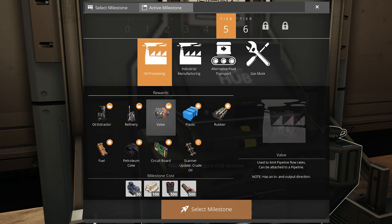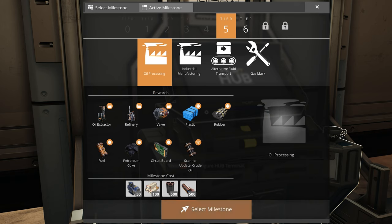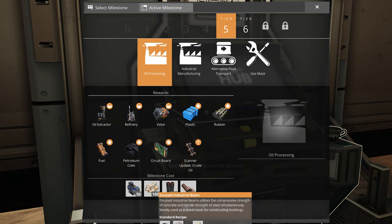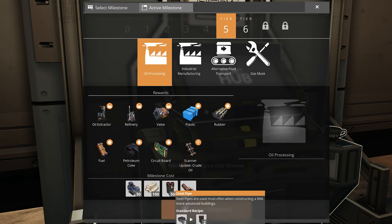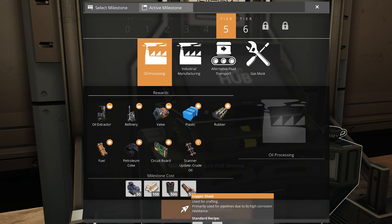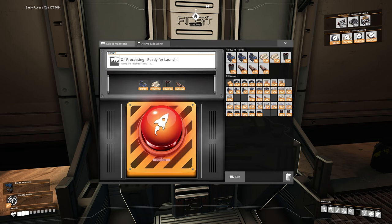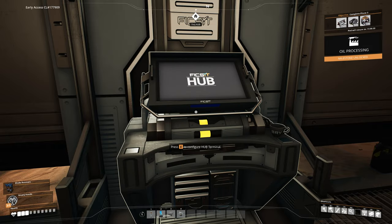The only thing we can unlock right now is oil processing, because it doesn't require any materials we haven't already created. We need motors, encased industrial beams, steel pipes, and copper sheets. Let me go get them — encased industrial beams — and launch. Boom. Oil processing complete.